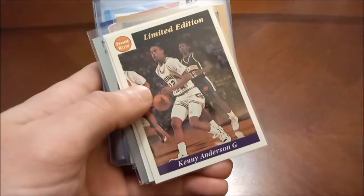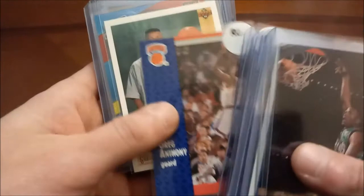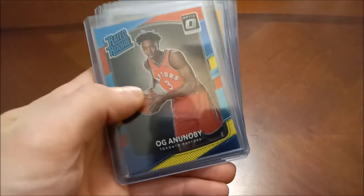There's a pretty dinged up Kenny Anderson — former All-Star, so he goes in my PC. Those 96-97 Collector's Choice boxes are very expensive because of all the good rookies in there, like Iverson and of course Kobe Bryant, but you've got Ray Allen in there as well. OG Anunoby — another red and yellow parallel, I've got a bunch of those, and there's his Hoops.